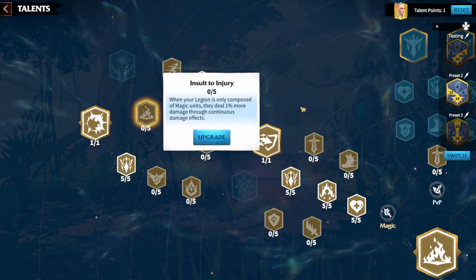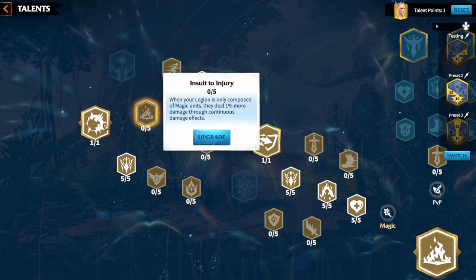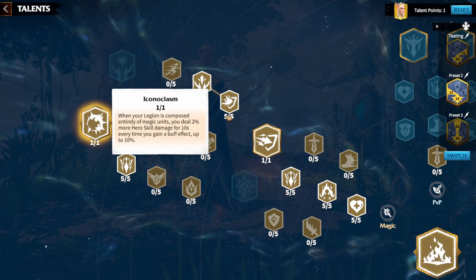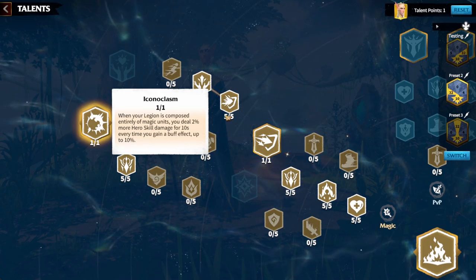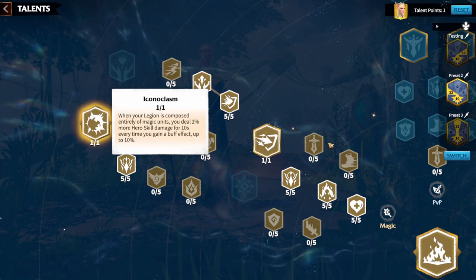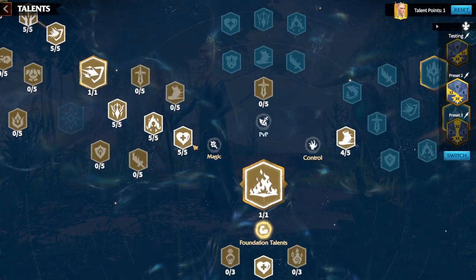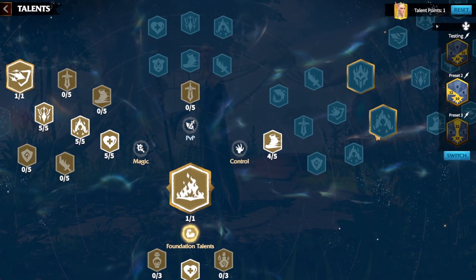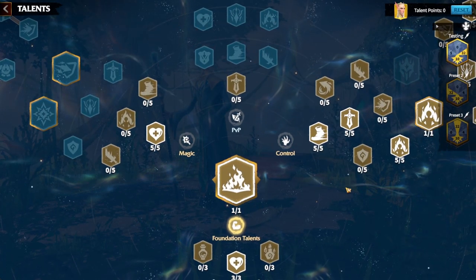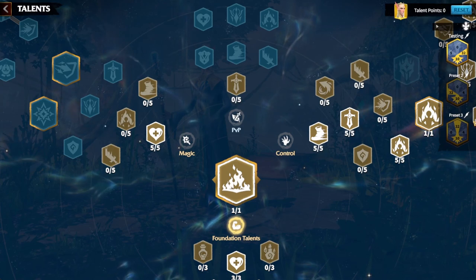The Magic tree finishes with Ecoclasm — when fully made up of mage units you get a buff, and when it triggers you gain extra hero skill damage for 10 seconds, maximizing damage output. After finishing the full Magic tree, go down the Control tree as your secondary. All remaining points shown on screen will complete your Magic build when you reach level 60.